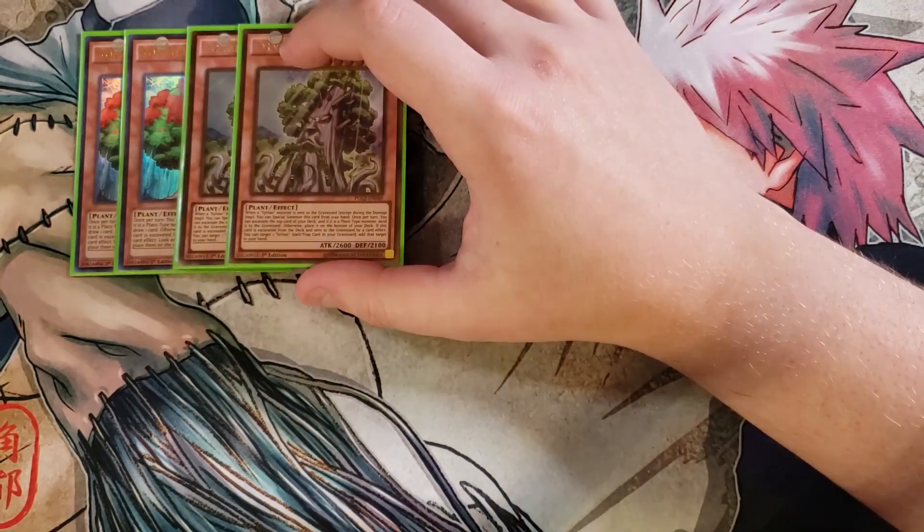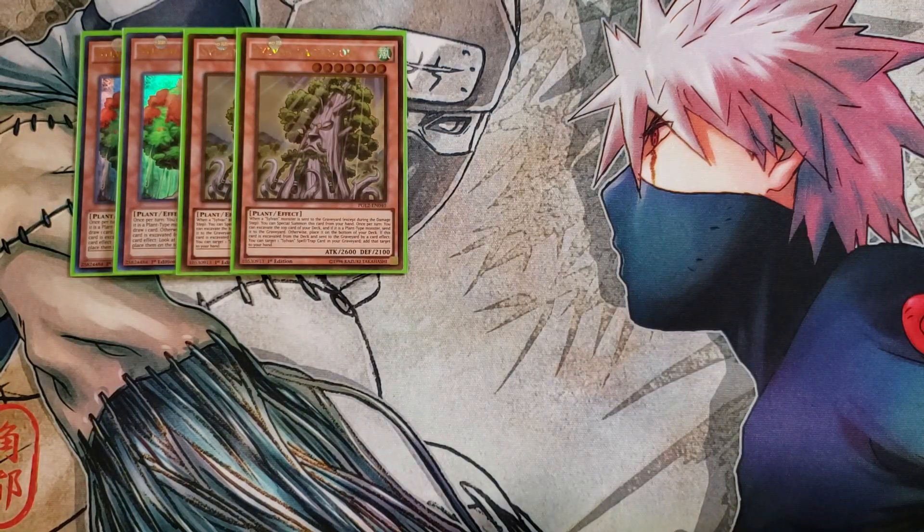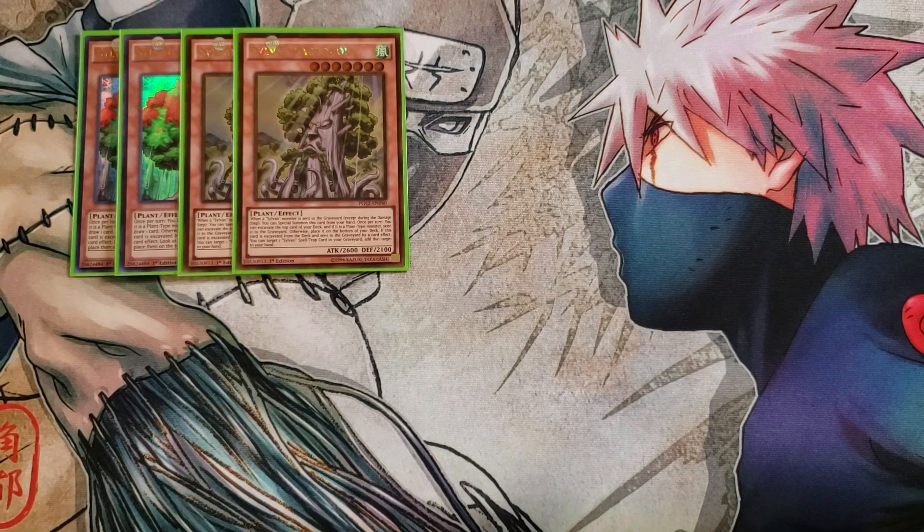We then play two copies of Seijikoya. Seijikoya is a great card as a two-of — I used to play it at three, but bumped it down to two for the other support cards. When a Sylvan monster is sent to the graveyard, except during the damage step, you can special summon this card from your hand. Once per turn, you can excavate the top card of your deck — if it's a plant monster, send it to the graveyard; otherwise, place it on the bottom. If this card is excavated and sent to the graveyard by a card effect, you can target a Sylvan spell or trap in the graveyard and add it back to your hand, which is a pretty good effect.